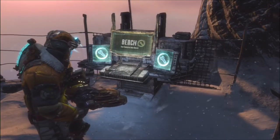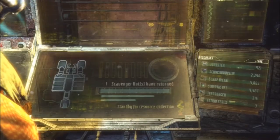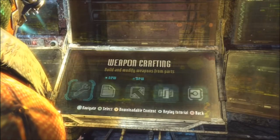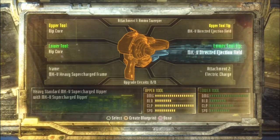To make the gun, you go to the bench. I suggest you just construct a gun yourself. Basically what you're gonna wanna do is attach a ripcore and an electric — it's another attachment, I'll show it to you right now.